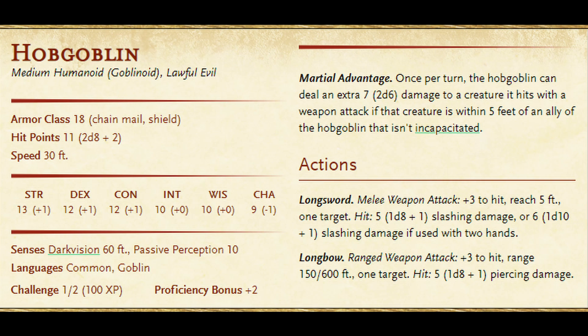It has a very high AC for a challenge half creature, making it very hard to hit by low-level parties. It also has a trait called Martial Advantage that lets it add 2d6 damage to any creature hit by its weapon strikes, as long as that creature is within five feet of one of its allies. It can strike up close with a sword or far away with a longbow, and both weapons do the same damage, so weapon choice is situational.